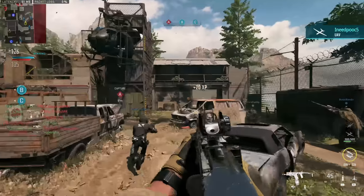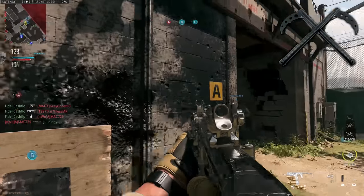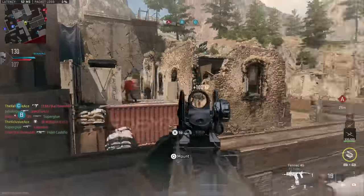There were also a few melee weapons found in the data — a sword, kamas (Japanese sickles), as well as Kali sticks, which look like they'll be making a return from Modern Warfare 2019.